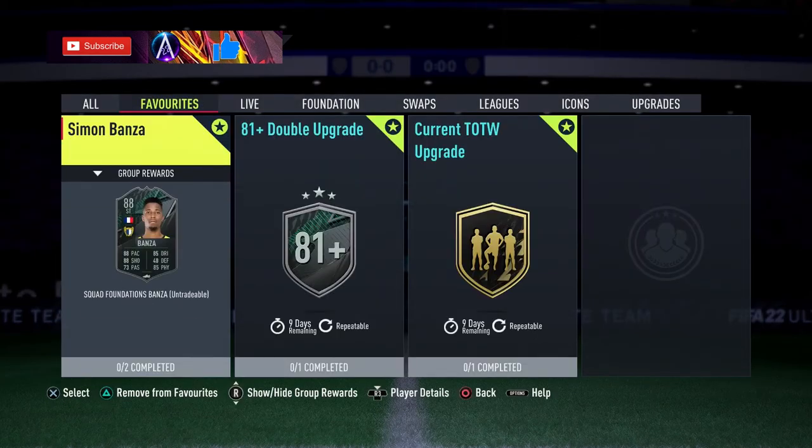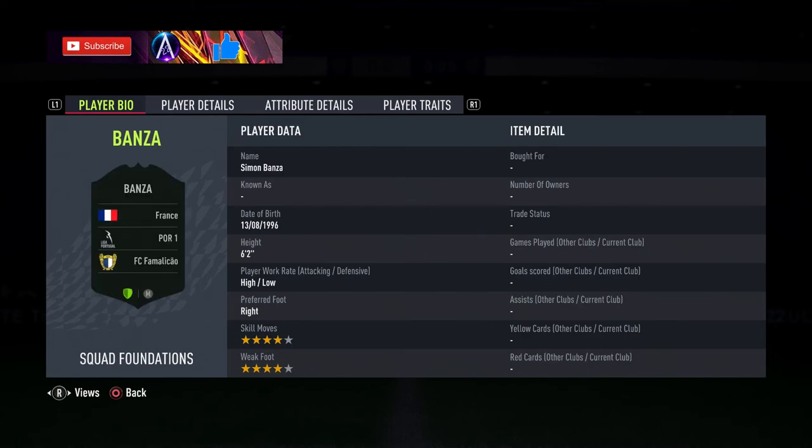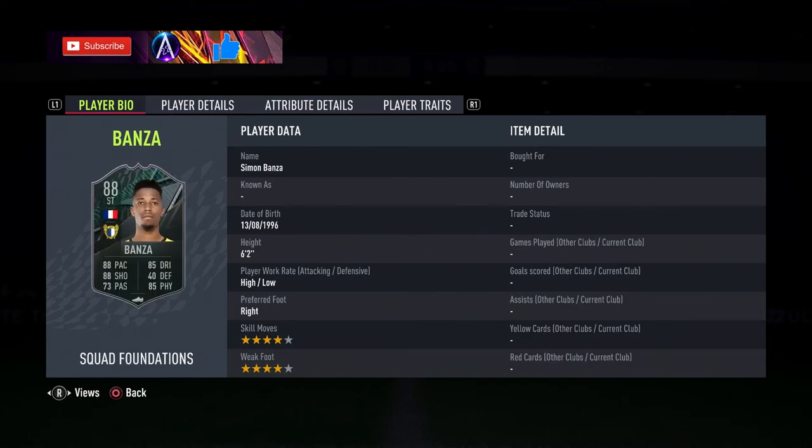So that's Simon Banza done — let me know if you're picking up this card. I think he's brilliant and well worth it. Liga NOS has plenty of links with these squad foundations, and there are tons of French players you can link him through as well. Smash the thumbs up if this helped, subscribe if you aren't already, and I'll see you tomorrow — likely for Championship-based players dropping on Monday.